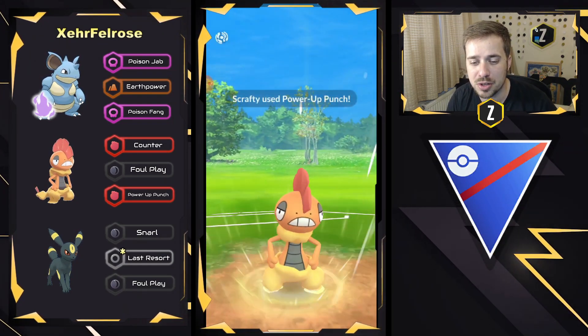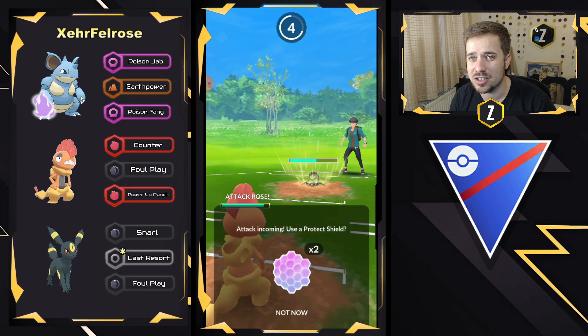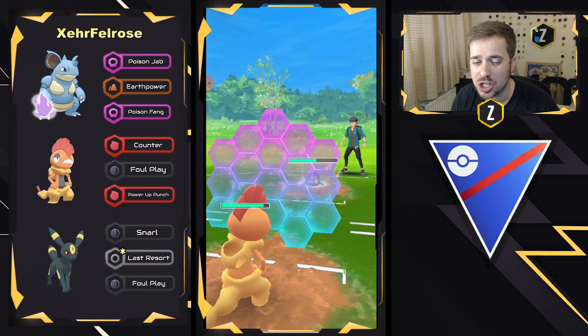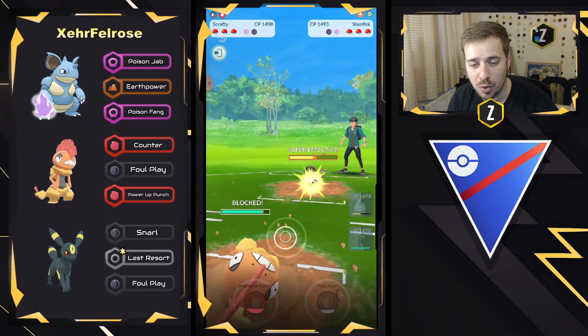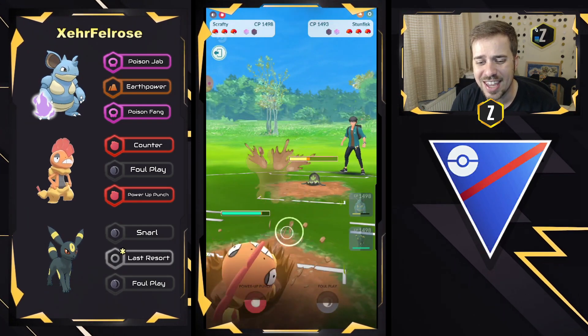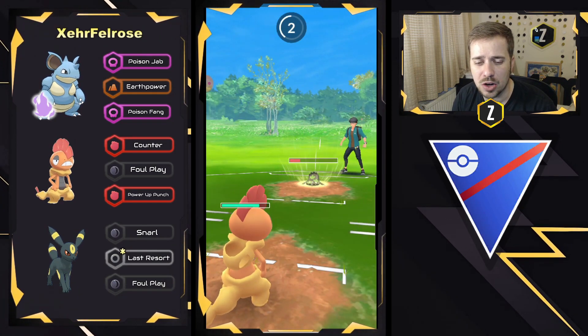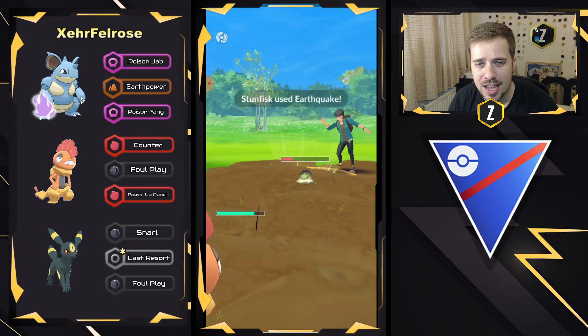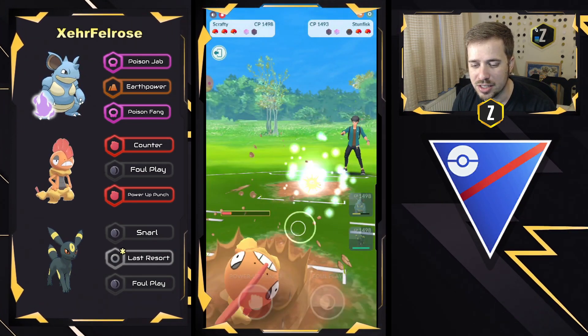Scrafty in the back handles these tanks like Galarian Stunfisk or Bastiodon extremely well. You can just go straight Power Up Punch, really ramp up your attack right here, and completely farm down without necessarily having to shield. Earthquake won't one-shot, but they are going to put up the shield right here, and it's going to be a Rock Slide shield bait, which is unfortunate for them, but they can survive an Earthquake. Another charge move coming through — they're going to go ahead and let it go. It is the Earthquake, but Scrafty's going to be able to hold on right there and completely farm down.